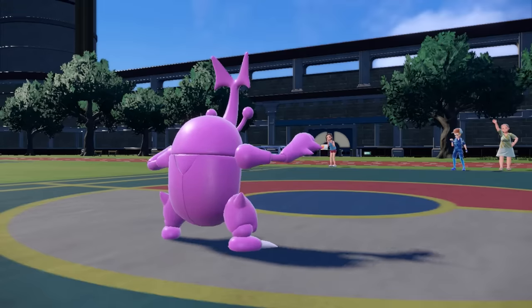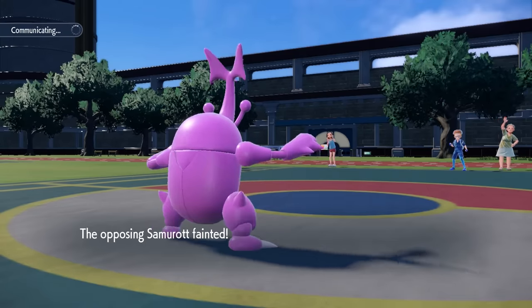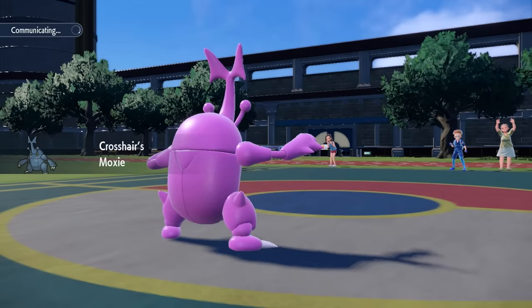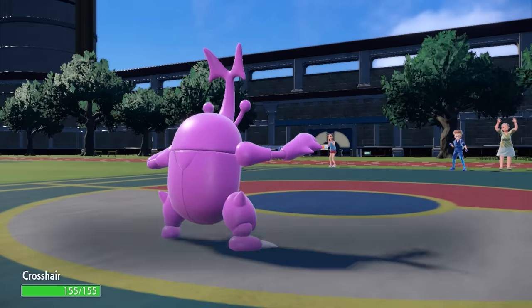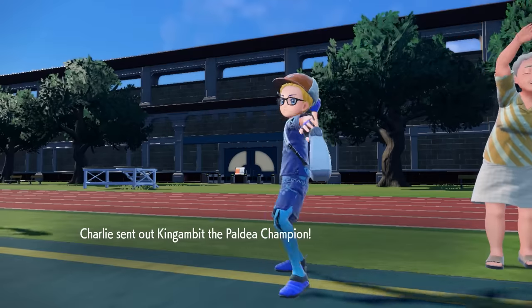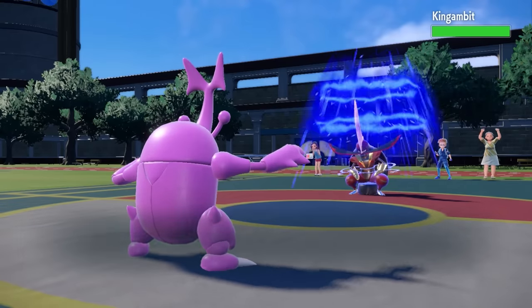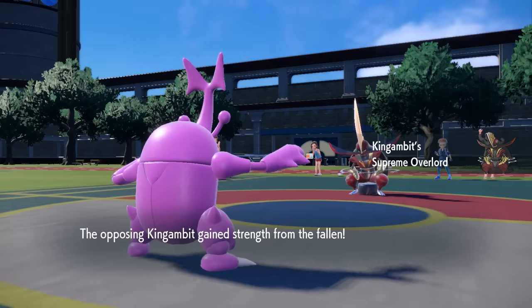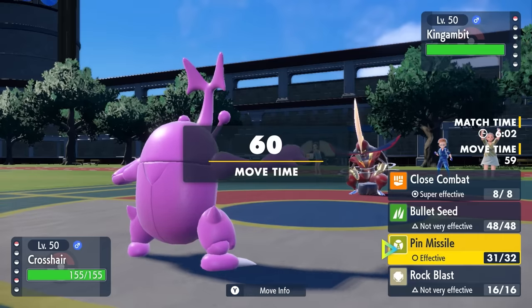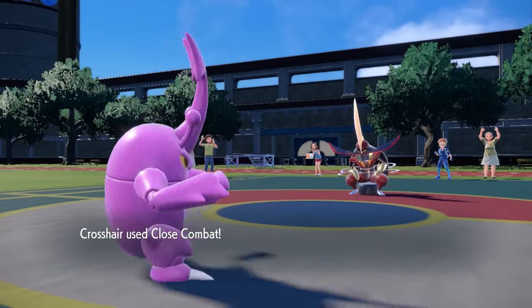We actually both have base 85 speed, however I'm running Adamant on this thing because of the Sticky Web, so I'm luckily able to outspeed. The final Pokemon is Kingambit. We get a nice Moxie boost, and a Close Combat right to the face is not going to be fun for it. There's not much more satisfying than seeing Kingambit not able to do much. It gets caught in the Sticky Web, and even with Supreme Overlord giving it power from the fallen, a Close Combat is just going to finish off the game.